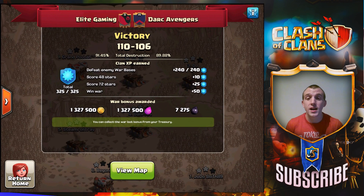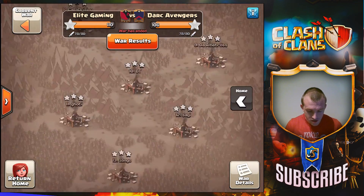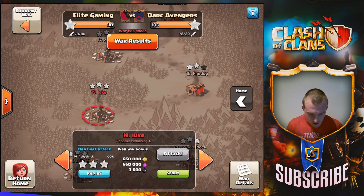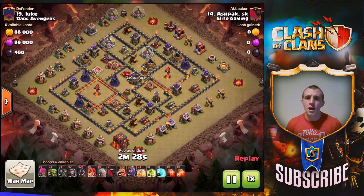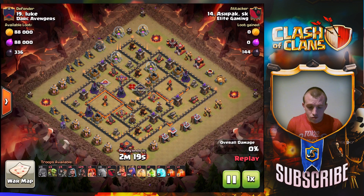We versed a random spin-up, Dark Avengers — one of the CWL premier clans I think they are — very fierce competitors, fantastic war. I wanted to show you this three-star anyway. Mine were just dip attacks really, no need to show them, but Ashpak here, one of the many amazing attackers here at Elite Gaming — I have so much respect for these guys — he comes in and absolutely crushes this base with the Hog Riders.